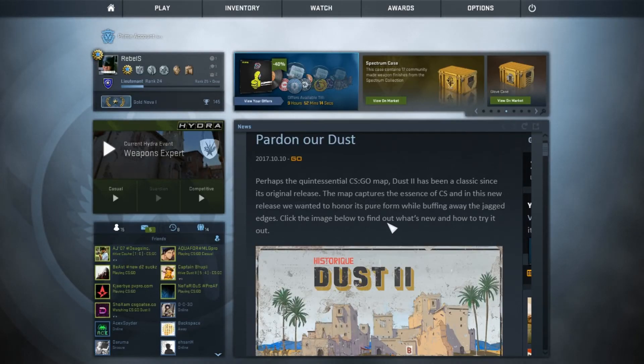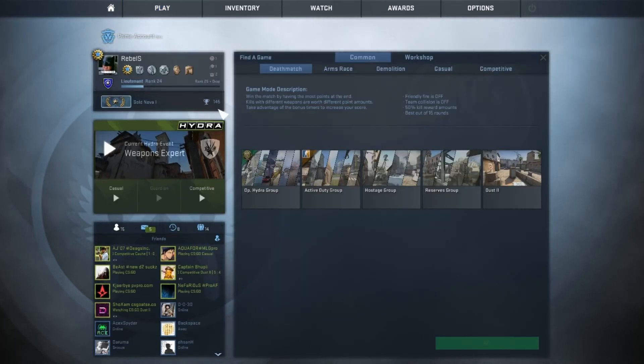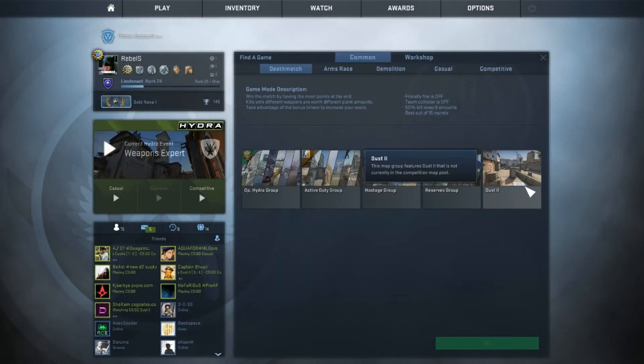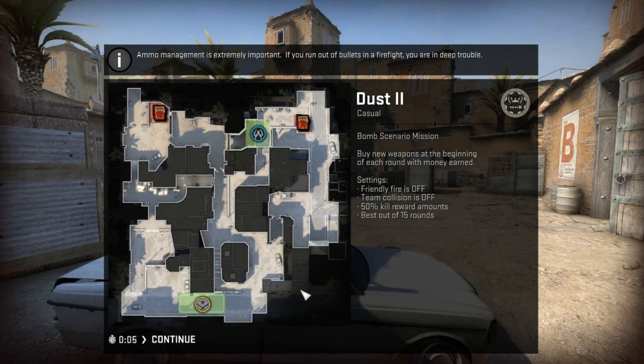When you're done downloading, you come back here and you go to play. I'm super hyped — this is my first time. There you go, Dust 2. Oh yes! And this is my first time playing this game. I'm super hyped. Let's just go in. Oh my god, it looks so different.